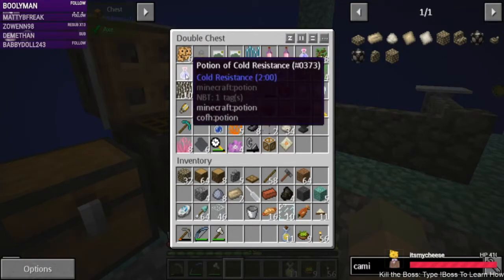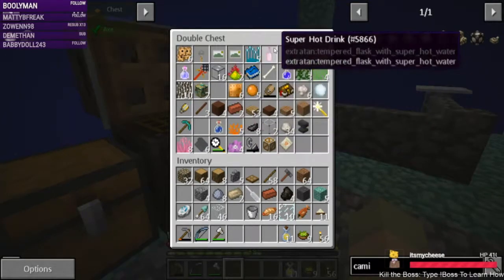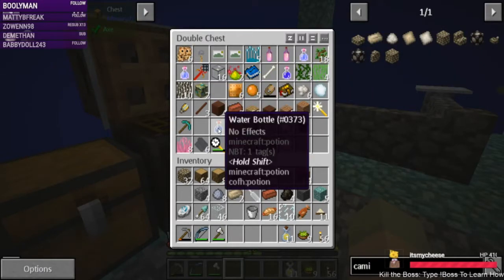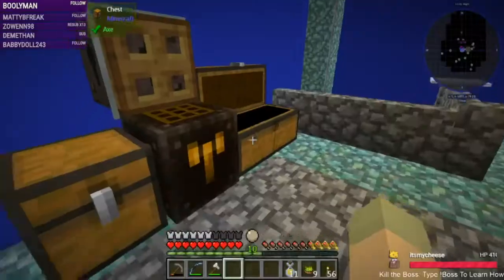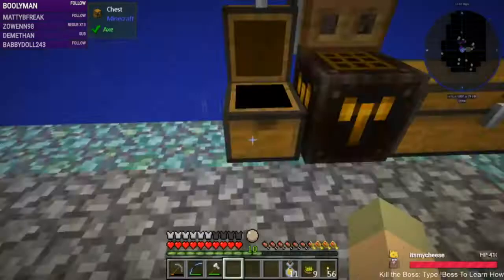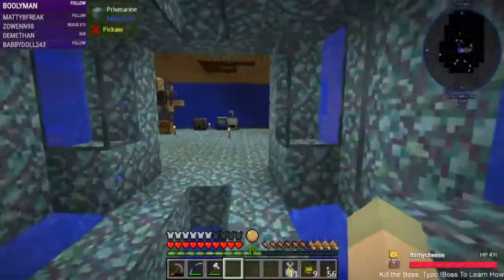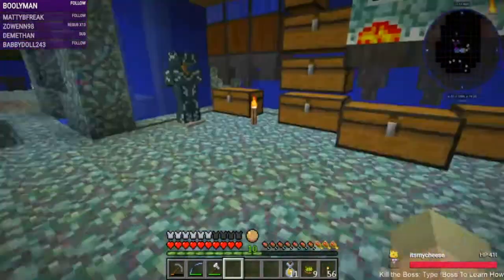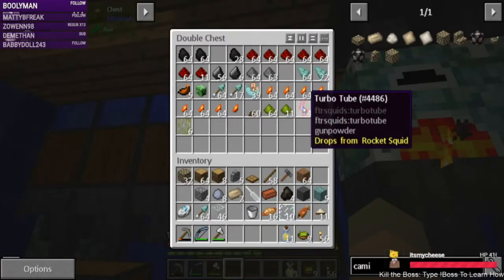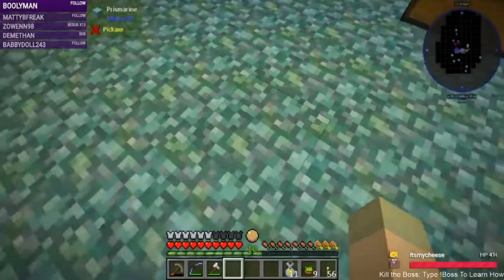I've got some cold resistance and I've got some hot drinks, so if we get cold we have those things, and now I have night vision. I have some more hot drinks. I know, but I don't have enough of the tubes to craft the Bully Bridge.